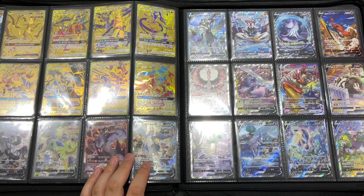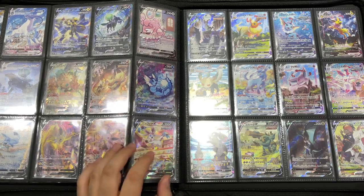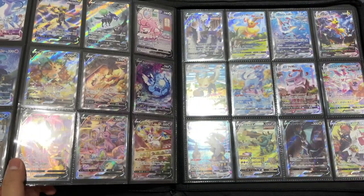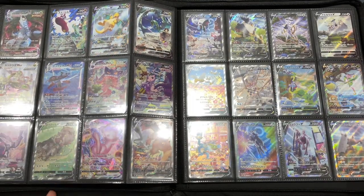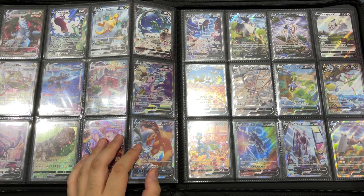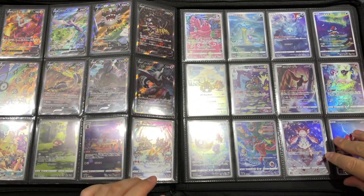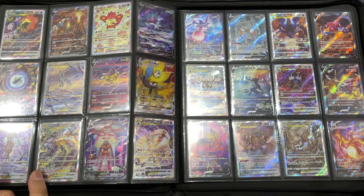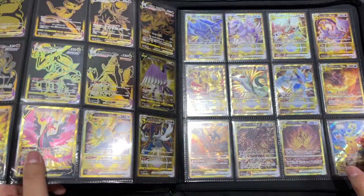Moving on, we have Sword and Shield. Sword and Shield was really nice — they introduced some great cards with Eevee Heroes and also Alternate Arts, starting with Single Strike Style. They really upped the Alternate Art game that was introduced in Sun and Moon. But these cards were so expensive and so hard to collect, because somehow everyone became interested in Japanese cards and the prices started going up crazy. So collecting all the Sword and Shield cards was a real hassle.